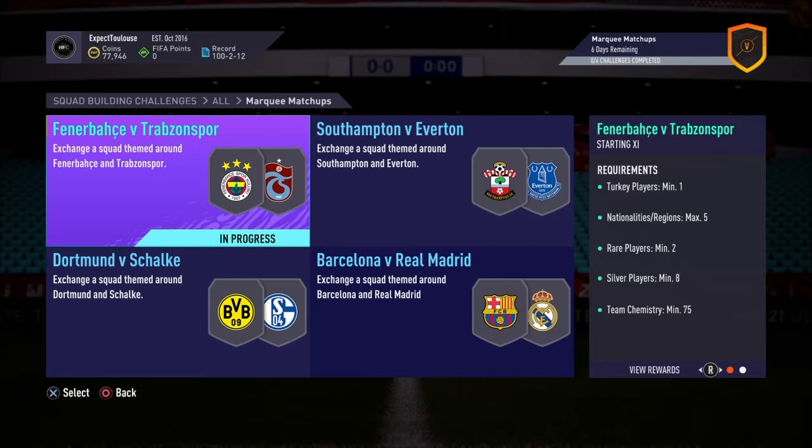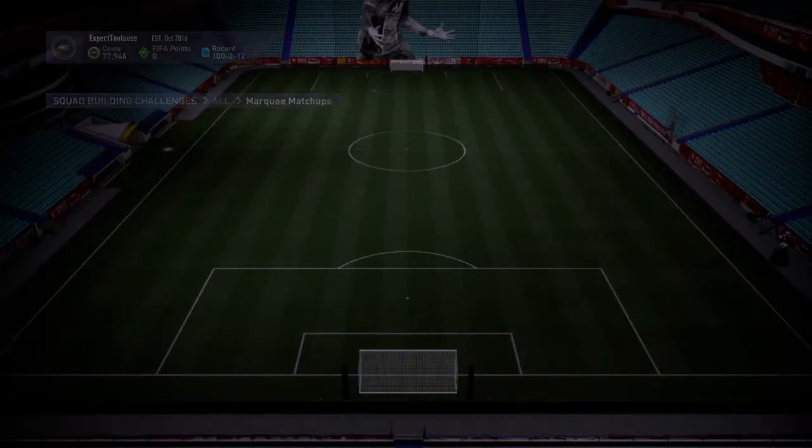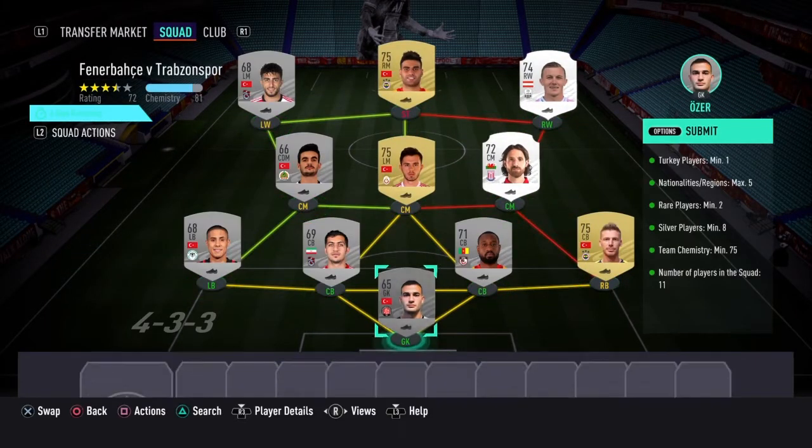For the first section we need a minimum of one Turkey player, max five nationalities/regions, rare players, and two silver players. The reward is a small prime mix players pack. We need eight silver players, 75 team chemistry, and 11 players. As you can see we've got quite a few Turkey players in there for the chemistry, and we do have the eight silver players in there as well — chemistry came in at 81.